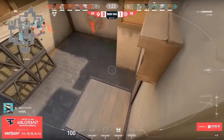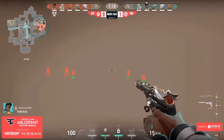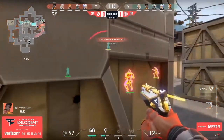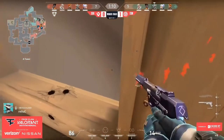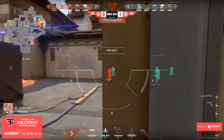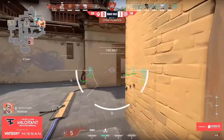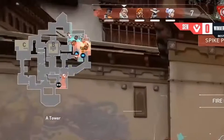Cutler, the Cypher for TSM, has his camera and tripwire set up. He hears the noise, sees the abilities come down, his camera picks up footsteps — he knows for a fact Sentinels is committing to A and calls it out to his team. At the one minute and 21 second mark, Cutler is in the heaven smoke. For the most part, Sentinels gets the site uncontested, plants the spike, and sets up their post-plant without having to fight anybody. TSM, having gambled on B, now has to rotate towards A to play for the retake.